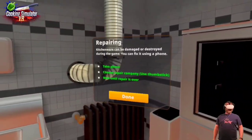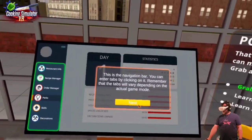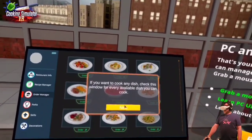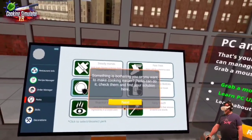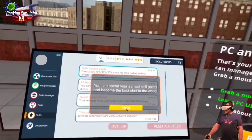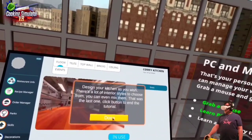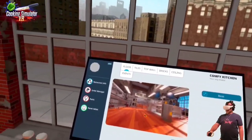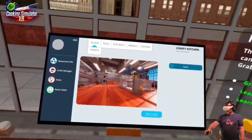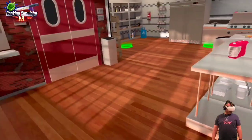There's the PC and the mouse — grab the mouse. That works really well. Here you can manage your recipes. If you want to cook any dish, check this window for every available dish you can cook. Perks can make cooking easier — spend your earned skill points to become the best chef in the world. Design your kitchen as you wish — there are a lot of interior styles: tiles, top wall, bricks, ceiling, vents. Wow. That is impressive.